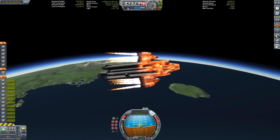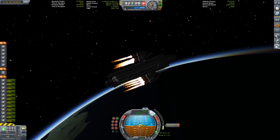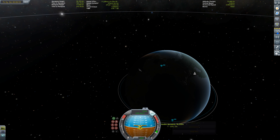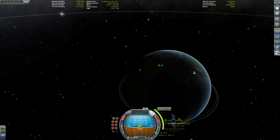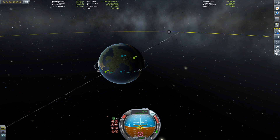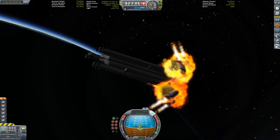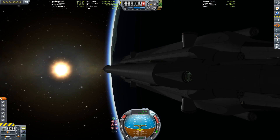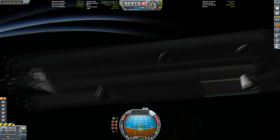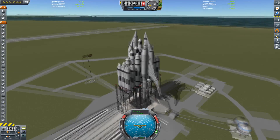Final booster separation, and here we have some Rhino engines finishing the job of circularizing that big bad ship carcass. We're now in an orbit of about 72 kilometers above Kerbin — perfect. This is just the hull basically, the main section, and it looks perfectly fine. Nothing of importance on the main ship exploded, so that's good.